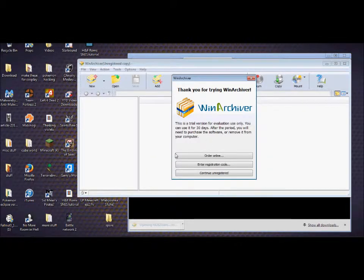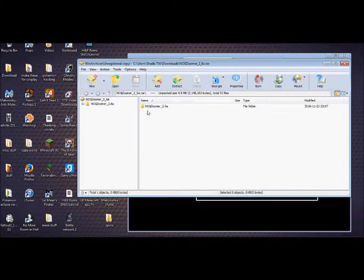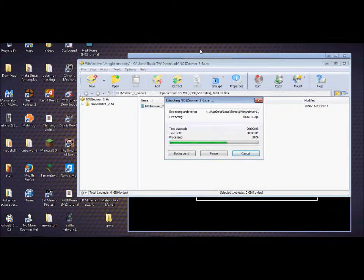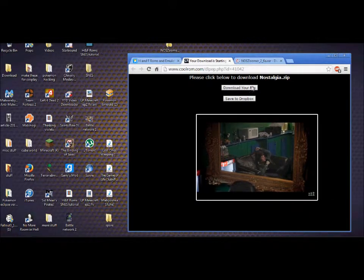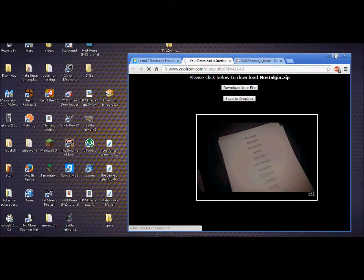Well actually, socialism. Communism in its truest form is the most organized form of anarchy in existence — no government involved, the people divide everything amongst themselves. The second there is any form of government involved, it is socialism. That's what I was taught and it makes sense. But enough politics, we're downloading our ROM.